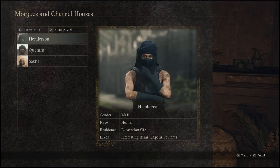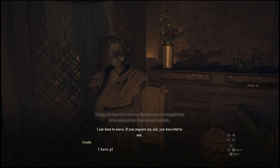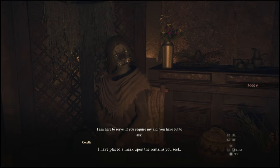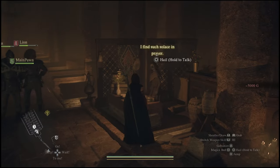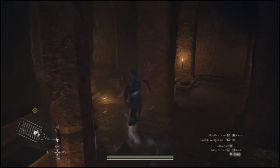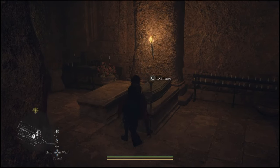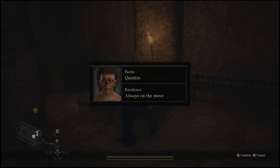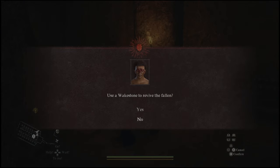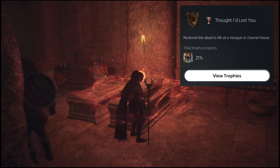Once you do this, you can pick literally any of them and go ahead and revive them. Once you select one, she's going to say that there's a marker that she put on top of the body. So what you want to do is walk around until you find the coffin with the marker on it. Mine ended up being over here — I'm not sure if it's going to be the same for you, but this is what it'll look like. Once you do this, you can go ahead and examine them, and it will ask if you want to revive them. If you say yes, you will use one of your stones, but you will also get the trophy.